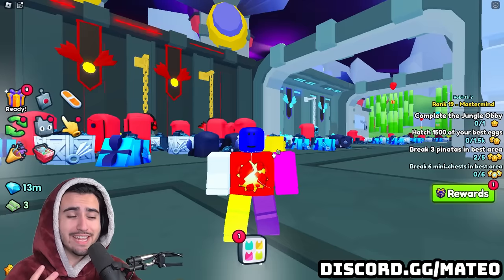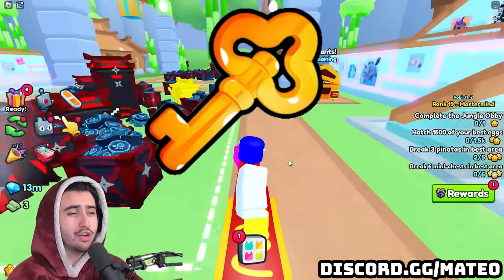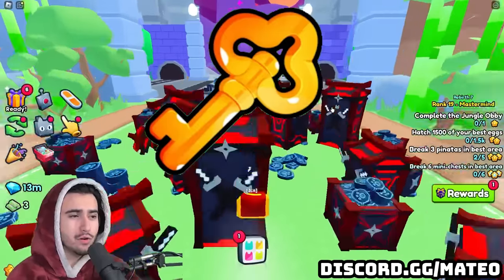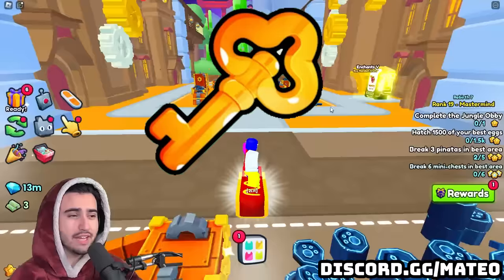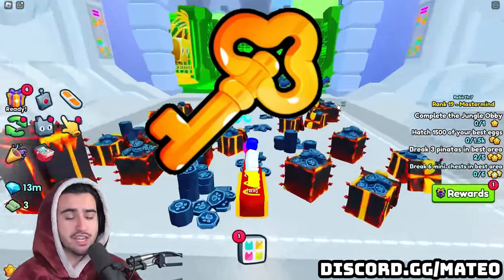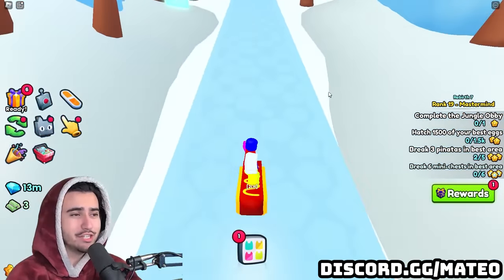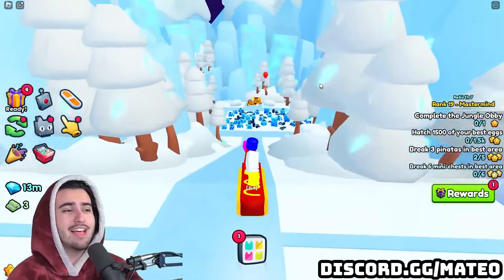Along with those two new chests and keys, we also have this third mysterious key that we're not too certain what it's going to be used for. To me this actually kind of looks like the castle key that we use to unlock the castle in World 1. So I'm wondering if this new key is going to open up some physical door that gives us access to some new content — maybe the prison chest is behind the door, and we could potentially be getting this new key from when we rebirth in the new area. Let me know in the comments what you guys think this key is used for.